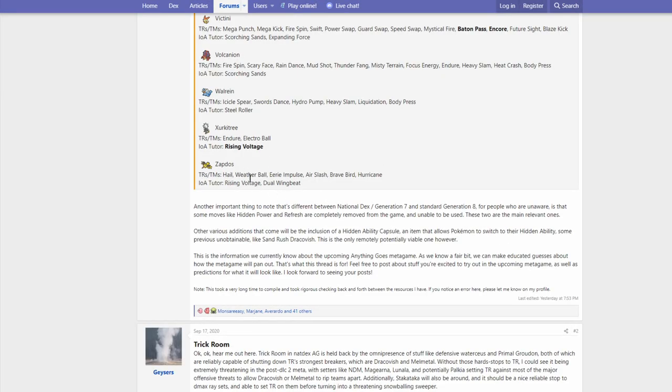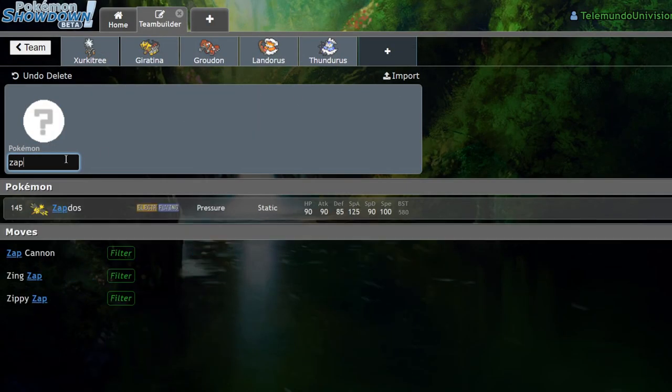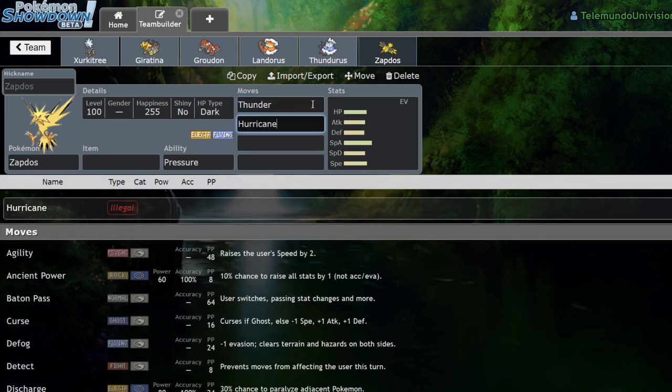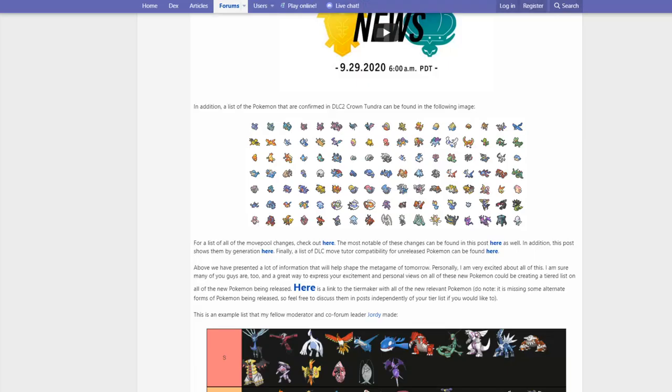Zapdos — actually a huge buff to this thing. It gets Weather Ball, Eerie Impulse, Hail, Air Slash, Brave Bird, Hurricane, Rising Voltage, and Dual Wingbeat. Hurricane is the biggest buff to Zapdos. Zapdos was the only one of the three birds that didn't get Hurricane, and for good reason — because under Rain it now has two of the most powerful STAB moves in the game in Hurricane and Thunder with 100% accuracy. With this high a Special Attack, I could see Zapdos being a really threatening Dynamax Pokemon, considering it's also one of the bulkiest of the birds with good Speed and Special Attack. I could see Dynamax Zapdos being run with Ice Shard Weakness Policy — that'd be terrifying.